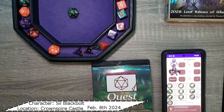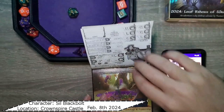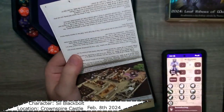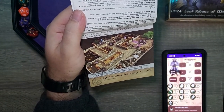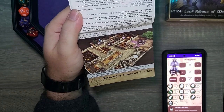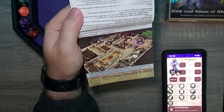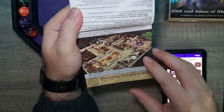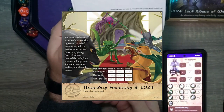Hello everyone and welcome back to our Adventure Day quest calendar from Sundial Games 2024, the Leaf Riders of Renwood. For those who remember yesterday, Syl decided to mosey around the castle, make herself at home, feel more comfortable. She ran into a couple people and found some money left around. If you want to check out what happened, make sure you check the link above and look at yesterday's video. Because today, we are going to move on to Thursday, February 8th.